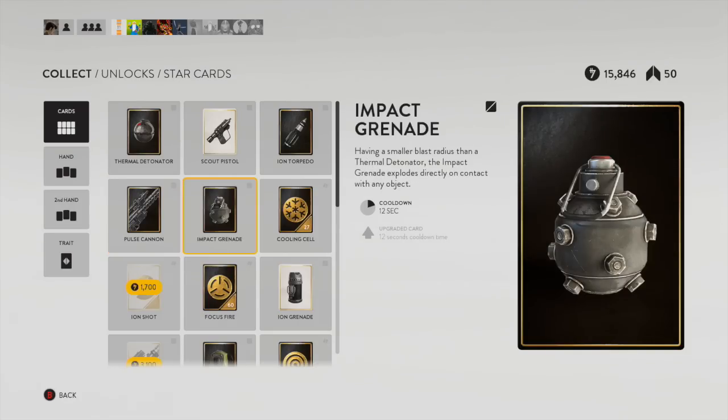Next up we have the impact grenade — I already kind of covered it when I talked about the thermal detonator. It's an excellent little grenade because you toss it and it kills instantly. If there's any infantry even remotely close to it, it's a one-hit kill. It'll just become a fairly steady part of your arsenal. You can fire it off any time, even when you've got a personal shield on, and you can throw it through other people's big shields. Just a very handy little grenade — it'll probably be a staple of your career. It feels like an abusable game mechanic for sure.